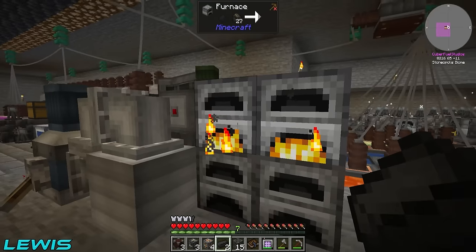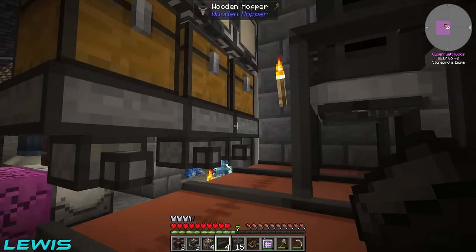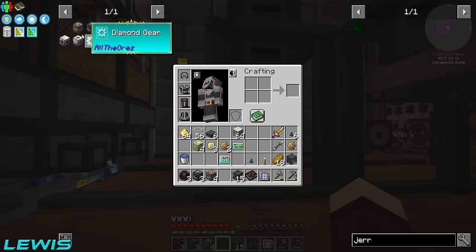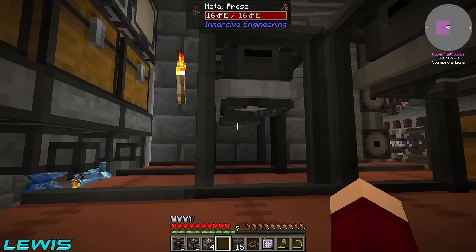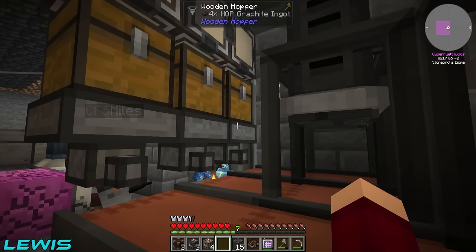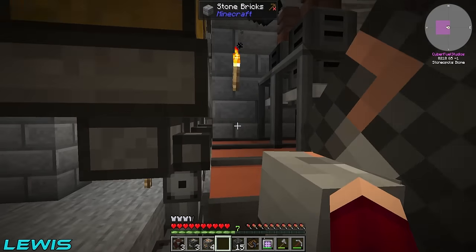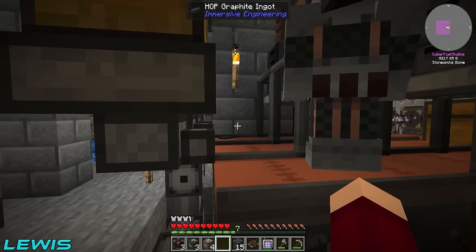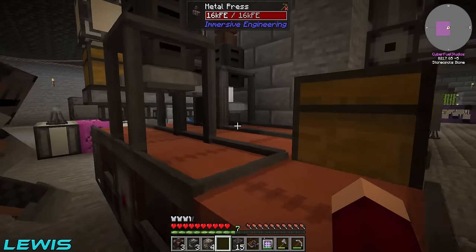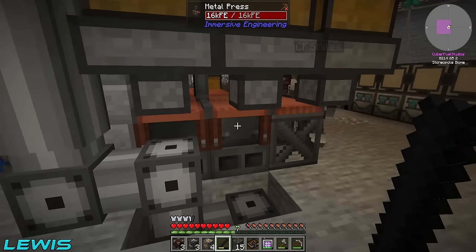We've got enough to make half of one electrode — one electrode at 50%, that's what we can make right now after these finish smelting. There's a rod one already set up — if I just head over here, bang it in the last slot, boom boom, and they should start spitting out. Why are they not spitting out? I put hot graphite ingots in there and they're not coming out. Just throw it in normally at the back. Oh — I love that! You need all four of them.